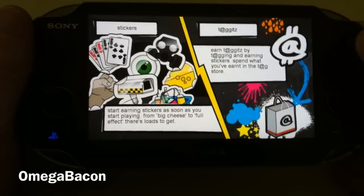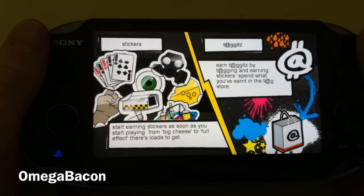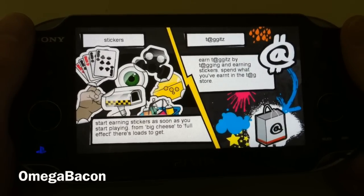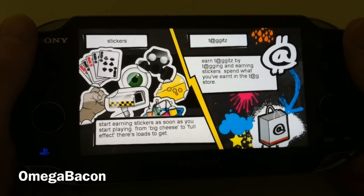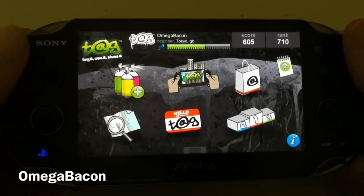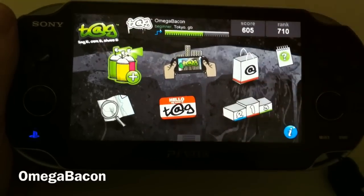Then there's a little Tag-It Shop, which I was a bit worried about because I thought it was going to use real cash. But as far as I'm aware it uses the in-game currency that you earn through leveling — so the more you tag, the more points you get, the more stuff you can unlock. This is the main screen; it's pretty basic. Let's go and create a new tag.